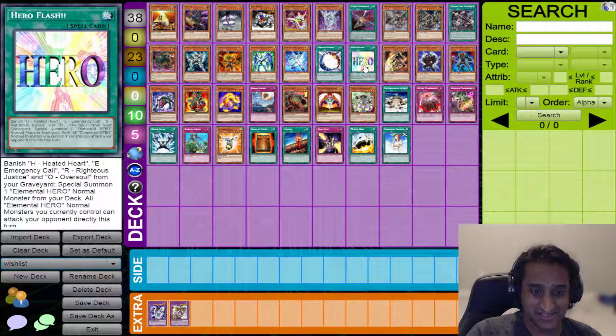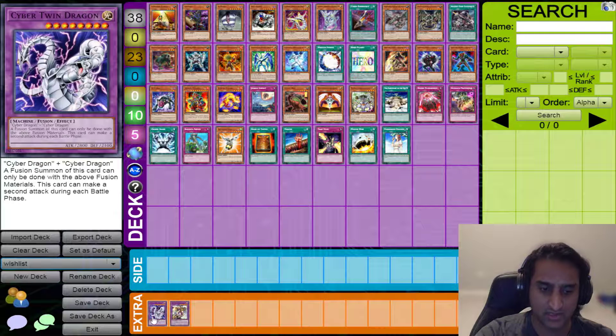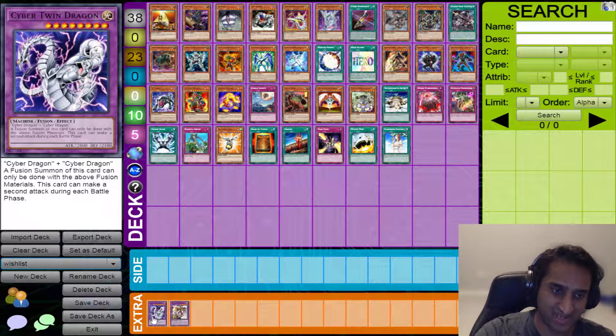Hero Flash allows Normal Elemental Hero Monsters to attack directly this turn — and it combines with Neos Alias. Also, quickly going back to Cyber Dragon: we have Cyber Twin Dragon on the wish list. It's just Cyber Dragon plus Cyber Dragon — an easier Fusion to do than Cyber End, and arguably also a better card because of the double attack ability.